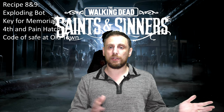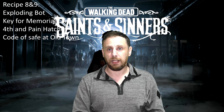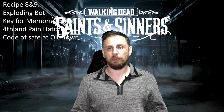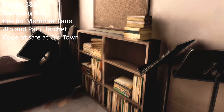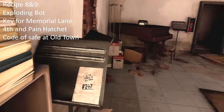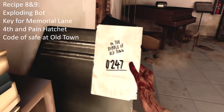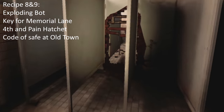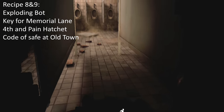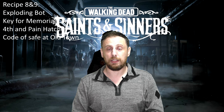To get the code, go to the opposite side of the school from Kevin and make your way all the way down to the music room. You'll know you're there because you'll see a grand piano and music notes everywhere. Find the code there — this code is for the safe that was in Old Town.